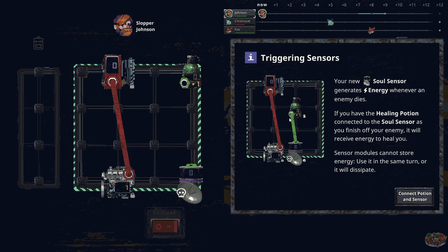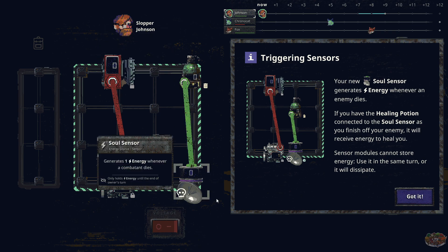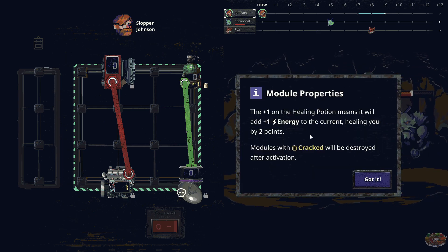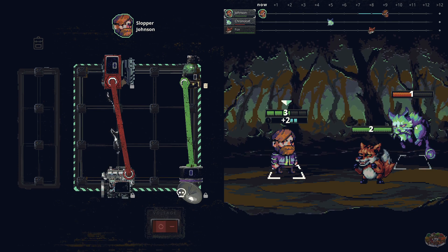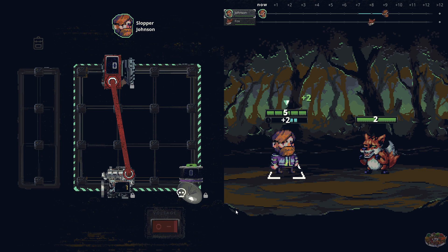Chrono Cat just applied plus two to Slobber Johnson, pushing his turn behind that of the Fox — that sucks. Your soul sensor generates energy whenever an enemy dies. If you have the healing potion connected to the soul sensor, as you finish off an enemy it will receive energy to heal you. Sensor modules cannot store energy — use it in the same turn or it will dissipate.